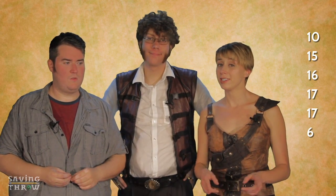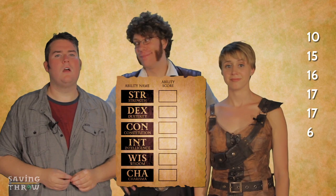You're a fighter, so the most important abilities for you are Strength, Constitution, and Dexterity. The three less important abilities are Intelligence, Wisdom, and Charisma. Strength allows you to hit harder, while Constitution allows you to have more hit points, making you harder to kill.